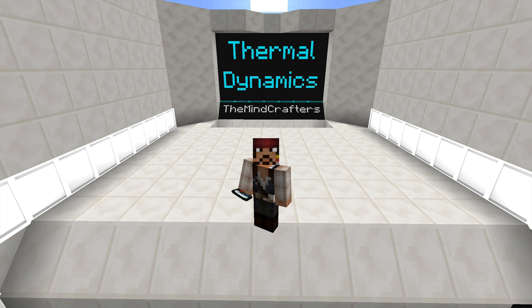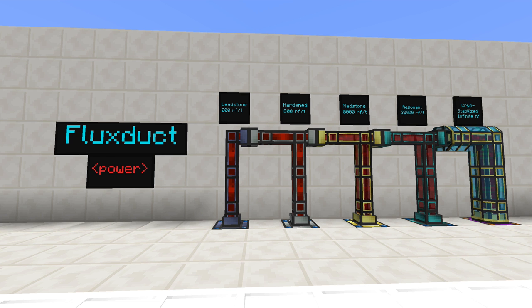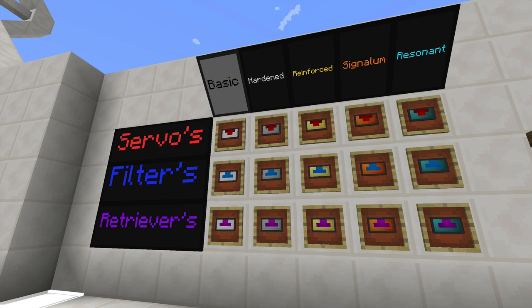What's up guys? This is Thermal Dynamics, and these are Industrial Information Panels. In this tutorial, we're going to be talking about three different kinds of piping. The first one is Flux Duct, which carries power. The second one is Fluiduct, which carries fluid. And finally, we'll be talking about Item Ducts, which carry items. Lastly, we'll be talking about Servos, Filters, and Retrievers.